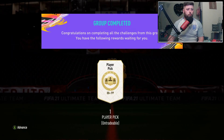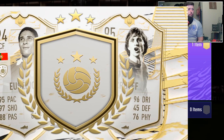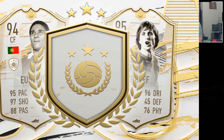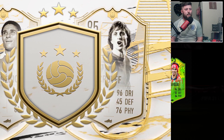We'll talk about the best and most efficient way to do it. So the 88 plus player pick - it wasn't Stindle, it was actually Cruce - okay, here we go. The first one is going to be a Path to Glory straight off the bat, which is fantastic. We have got Xiao Felix.